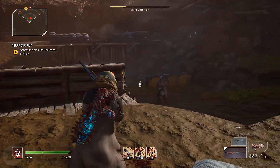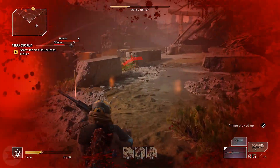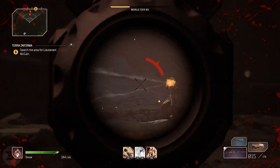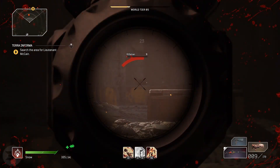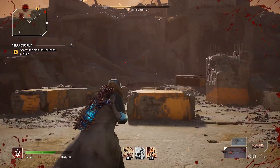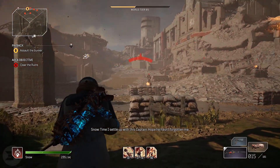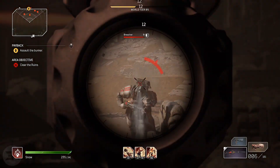Damage Link also requires enemies to be on top of each other, which can be completely random and RNG-based. Being a long-range sniper rifle, when you engage from range, enemies keep to their own sections behind cover. If this perk were on an SMG or assault rifle and you're running around in the mix, it would proc more often. It is the Tier 2 version, but all in all I'm very happy with it.